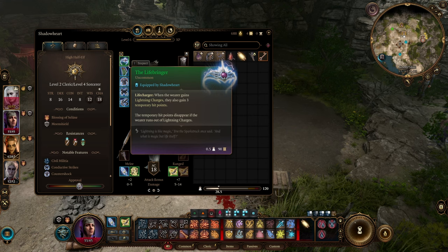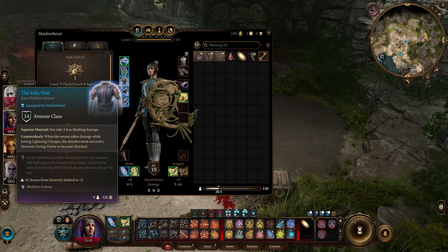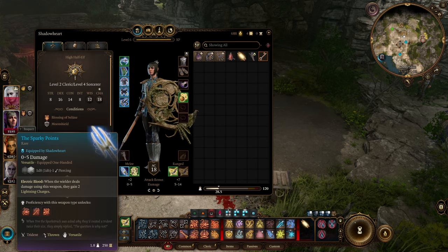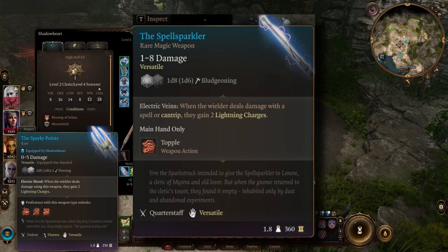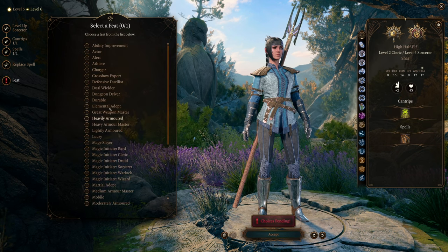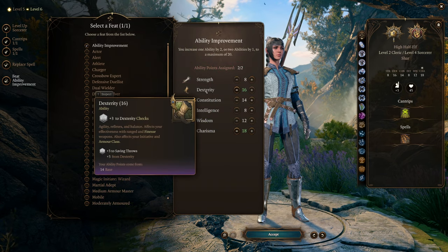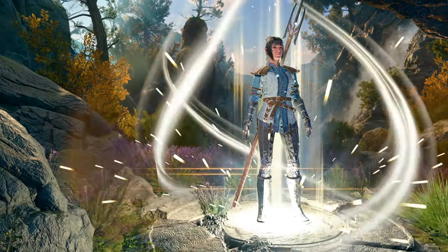For weapons and general gear, I'm using all the lightning-charged gear for the cleric. I'm using Sparky Points rather than the Spell Sparker because I picked that for a different build — a mistake, since in honor mode you can't change it with only one save. So grab the Spell Sparker when you complete that act one quest. As this build develops toward level 12, you'll essentially keep leveling up the sorcerer while leaving Tempest Cleric at two, getting all those sorcerer limited magic benefits as you progress.